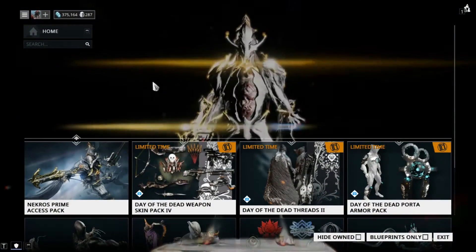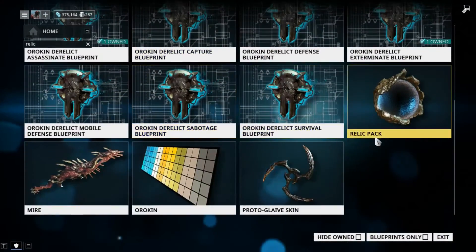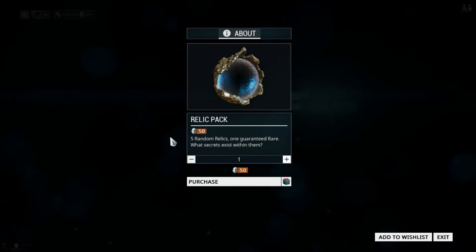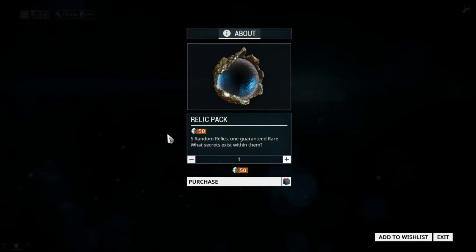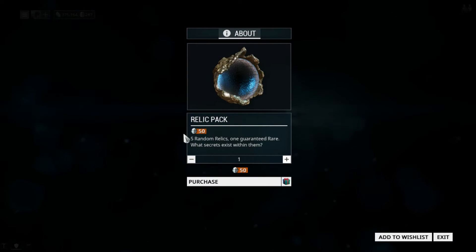The third way, which is the one where you actually have to pay, is you can buy relics from the store. You can buy a relic pack for 50 platinum and you'll get five random relics — that's two more than you get with the syndicate method. If you have a lot of extra platinum, that is also an option.